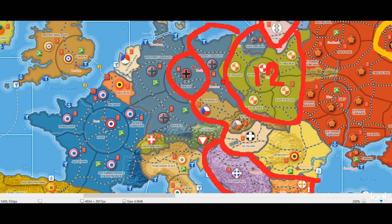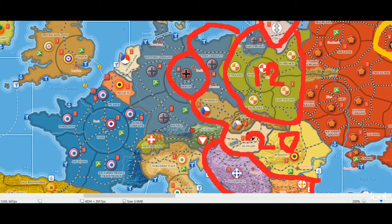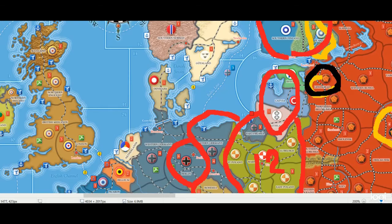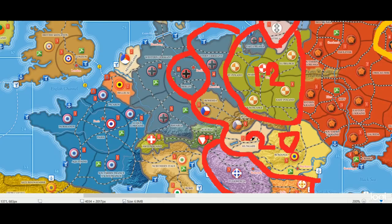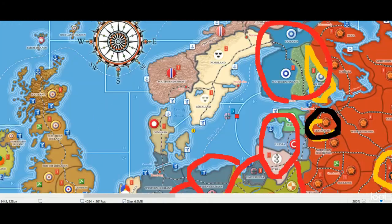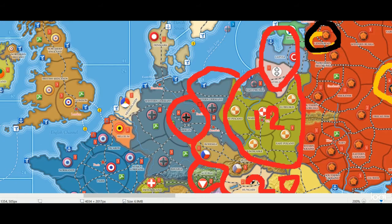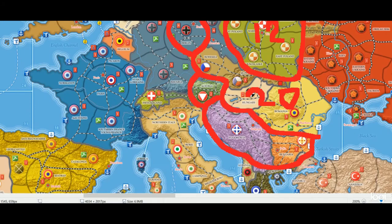At around 20 territories we're at roughly the historical extent of the Soviets at the end of World War II — and we still need 27. Austria is a middle ground, bringing it to 21. We need to grab a few more beyond that in continental Europe — perhaps Albania — to reach 27. That gives a domination scenario extending well across the continent, which looks quite intimidating on the map. We may need to bump this number up to make it a little more challenging.